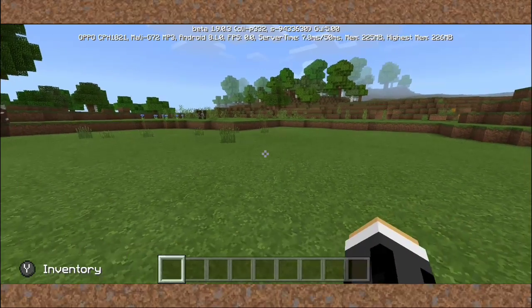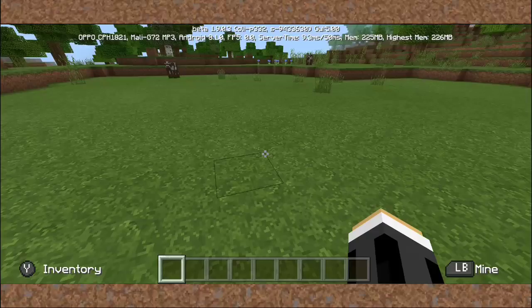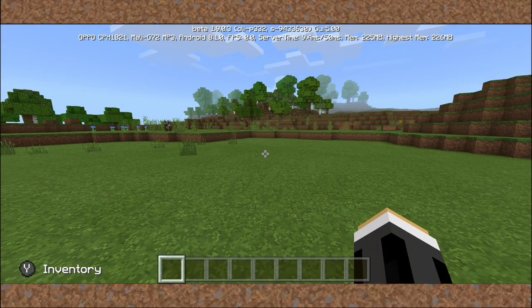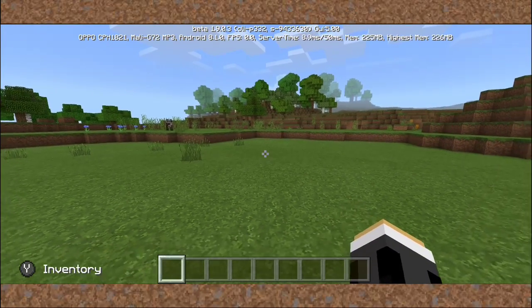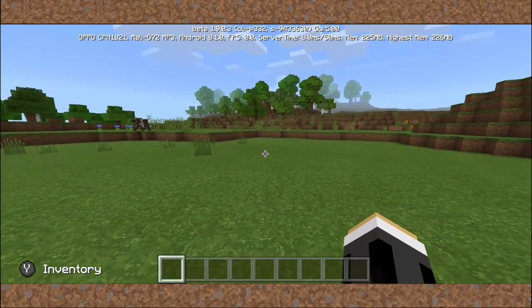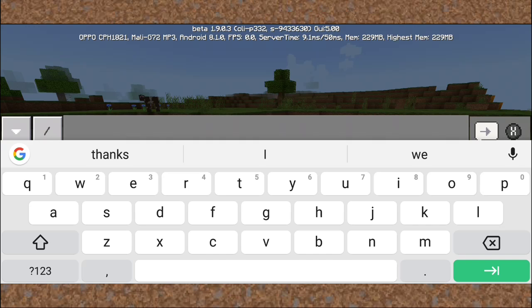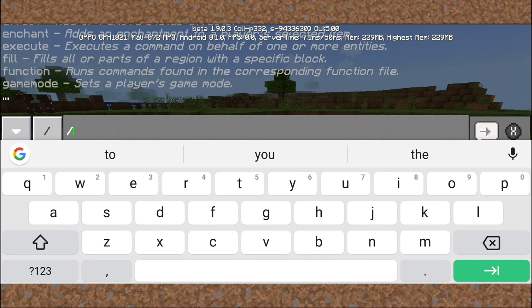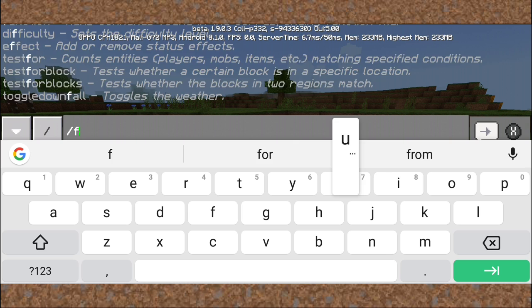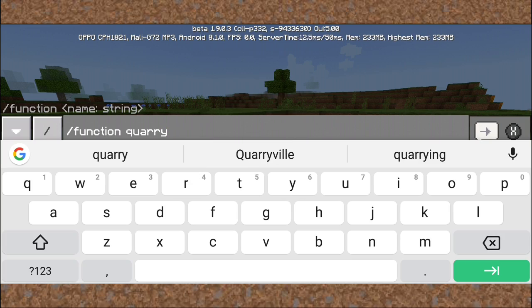On some older devices, quarry generation can take up to 30 seconds, so I think my device can handle that. So, right here is the chat box where you type in the command. Just go to slash and type in 'function' and then 'quarry' — just like that.